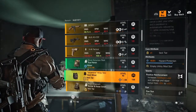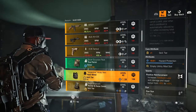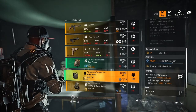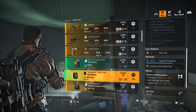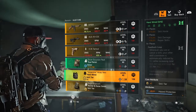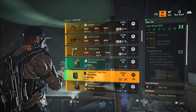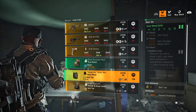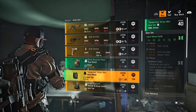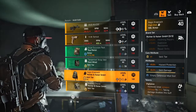Next we have the Hardwired chest piece — core attribute yellow skill tier, lower attribute 8.6% hazard protection, yellow mod slot, and the talent Positive Reinforcement: increases feedback loop skill damage and repair bonus from +10% to +25%. Not a bad set — I haven't seen too many people using it lately but it'll come back. You get 30% repair skills and still get the skill damage; skill haste is still good depending on the build.